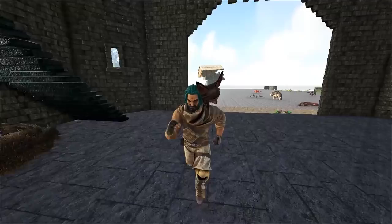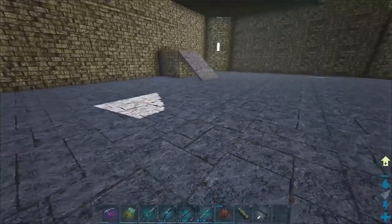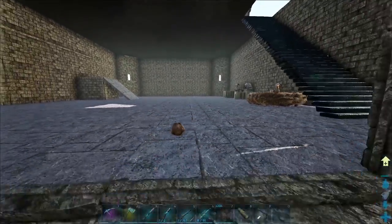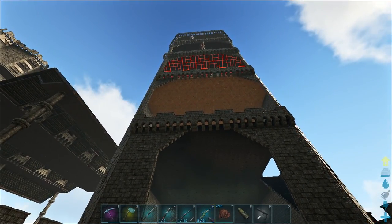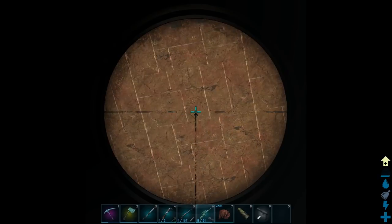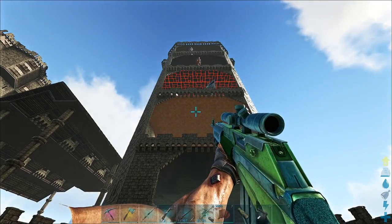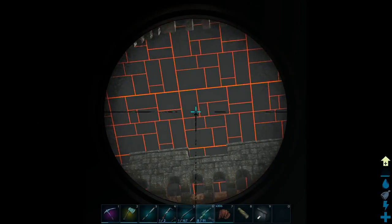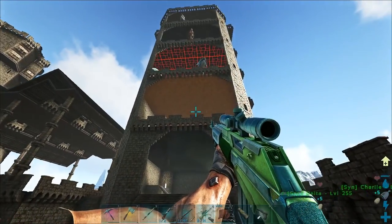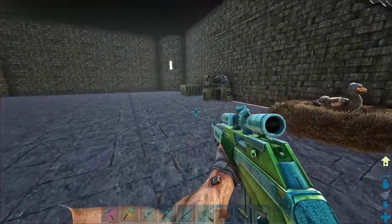Hey guys, welcome back — we're back with some more Ragnarok. You guys came up with a pretty cool idea to make a little hatchery down below the Wyvern Tower. I'm still really disappointed about this: if you didn't watch the episode the other day, we lost the cool ice texture and it turned to this. The ice texture is no longer there, so I think I might talk to the mod dev to see why they removed it, because that really sucks.